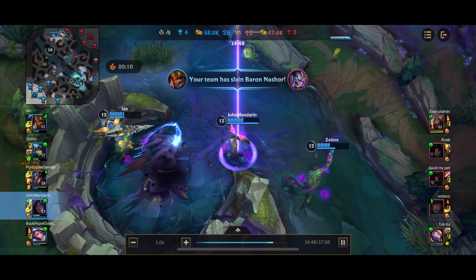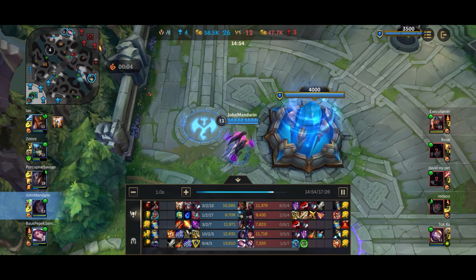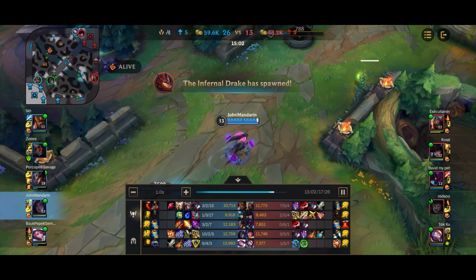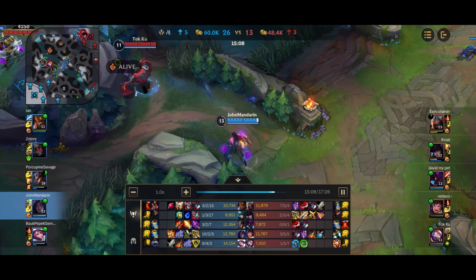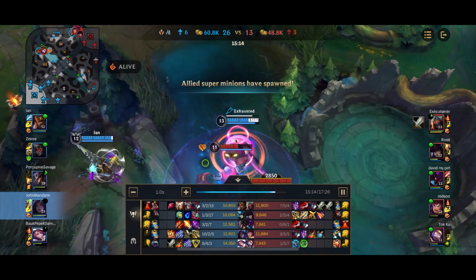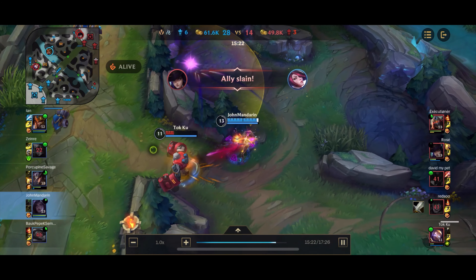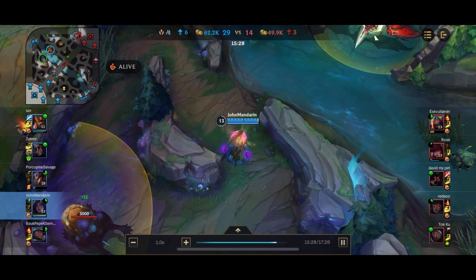Because of the team fight victory and the Ace, we manage to get a free Baron. We recall, pick up the Solari Chargeblade, and we're really, really good right now. We have BotRK, IE, Solari Chargeblade — 75% crit, all three of our core items. In this case, the enemy team is all squishy. The only one with any form of armor is pretty much just the Blitzcrank. Even Garen has gone for more damage compared to tankiness, so I'm just going to go straight for Guardian Angel instead of Mortal Reminder first, because I don't really feel like I need the Mortal Reminder in this particular match.